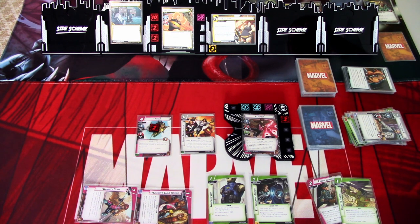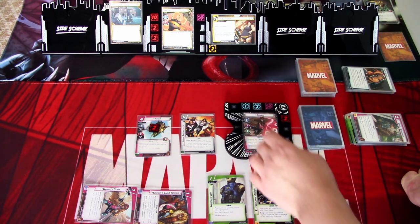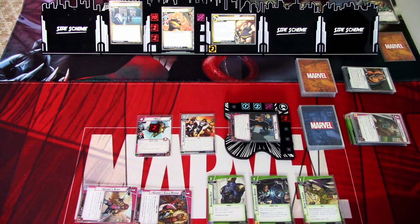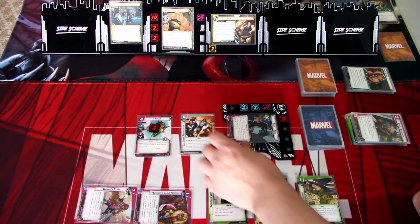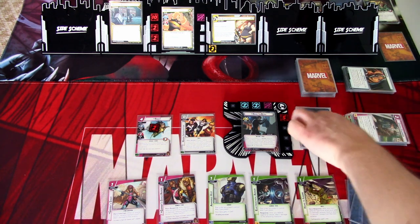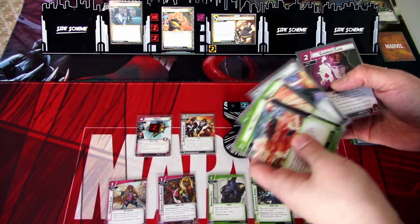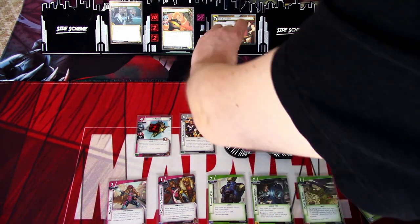I'll play Hard to Ignore, then flip to alter ego and heal for three. We need to slow down a bit and get some attack events. Before flipping, we charged the card — that is our whole turn. We ready up and draw six cards: Not Today, Unflappable, Powerful Punch, a charge card, the X-Jet, and another charged card. We'll be dealing some damage next round. In the villain phase, add one threat to the main scheme, and Flop schemes for one.